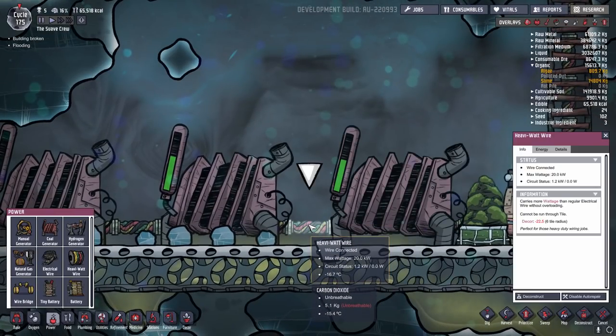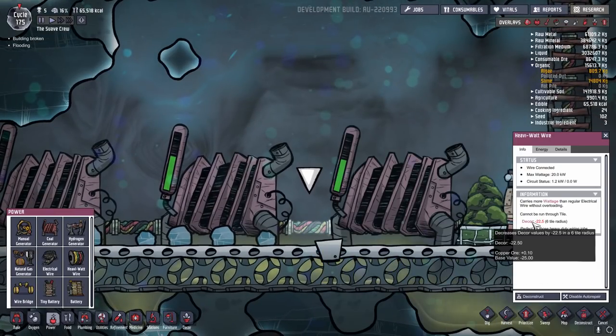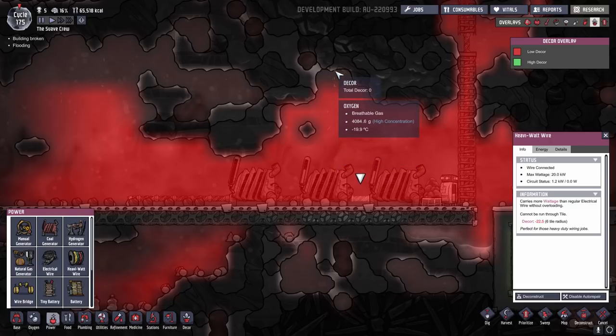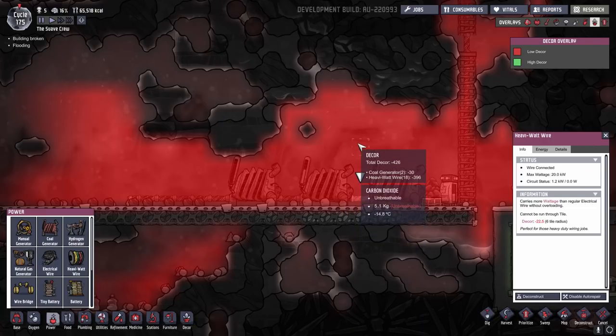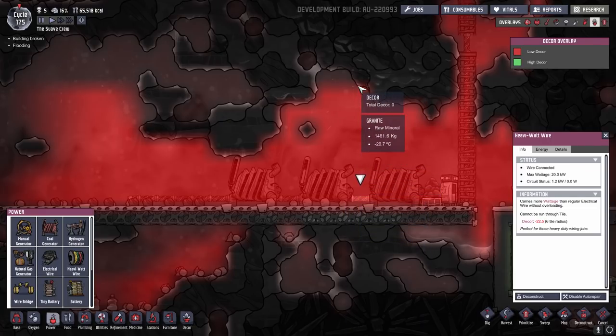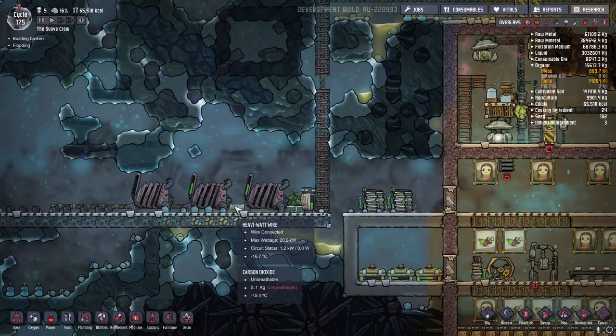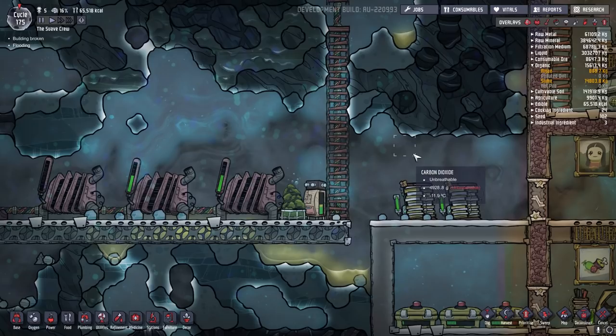The challenge with these wires is that they have a very strong negative decor effect — minus 22.5 decor — and it radiates for six tiles. You can see the scope of that effect here; the radius of the negative decor effect is quite significant. Because of this, you can't really run heavy watt wire throughout your entire base, as you would have that negative effect impacting all of your duplicants throughout your whole base. These wires similarly can't be run through floors or walls, and therefore you can't negate that negative decor effect.